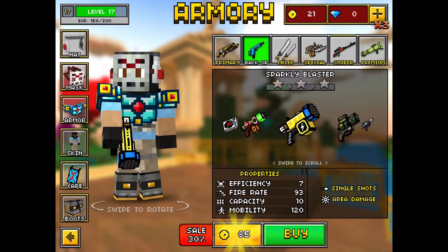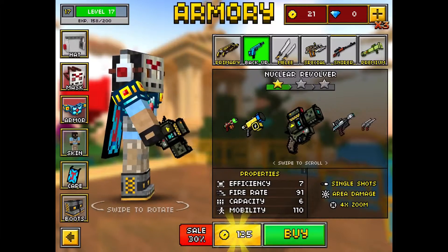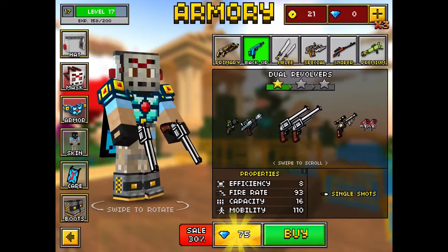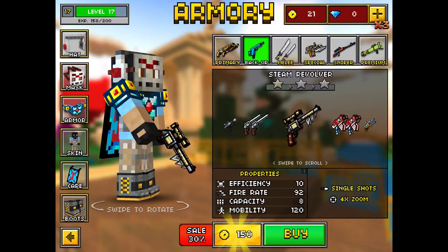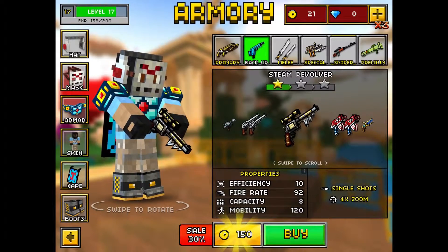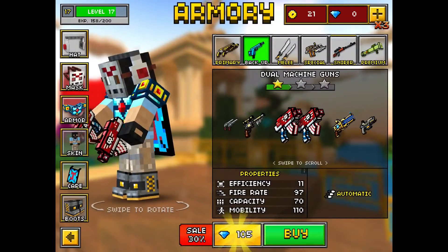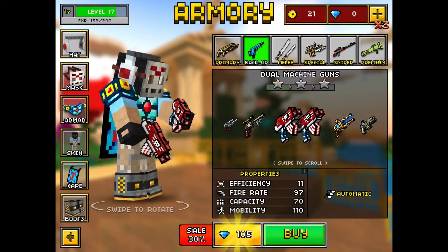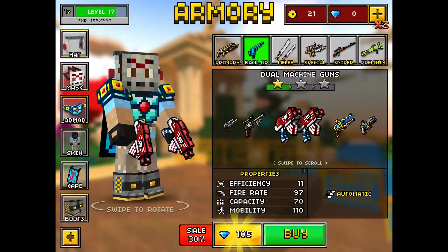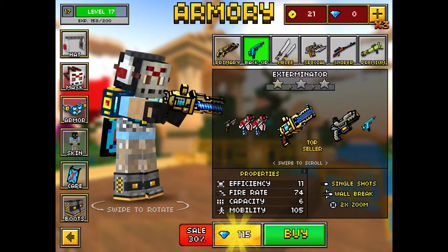Dual revolvers - haven't seen that very much. The steam revolver I think is really good. The dual machine guns rocking the red, white and blue - really good gun, I'm pretty sure, because I've gotten killed with it a few times. The exterminator - I'm pretty sure it's just a small prototype, almost a one-shot.